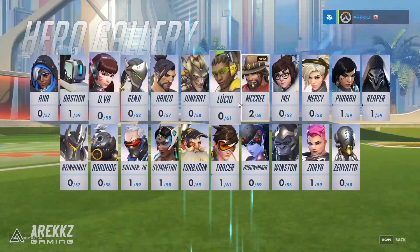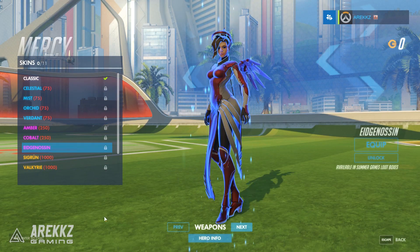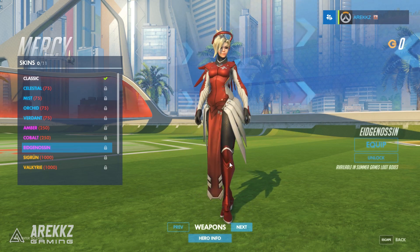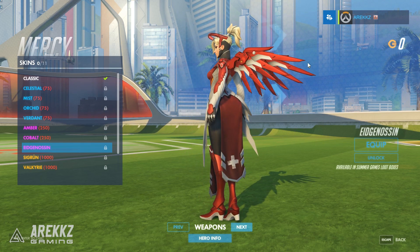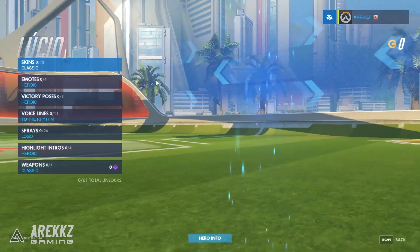Jumping to Mercy and going down to her skin — this one is actually pretty cool. Red is one of my favorite colors, so a red and white color scheme works well. The wings especially look great with an almost brushed metallic finish to them. Super nice.